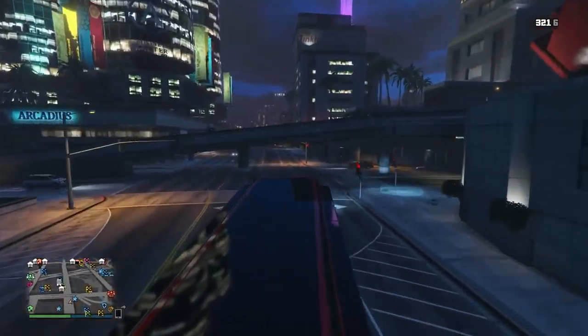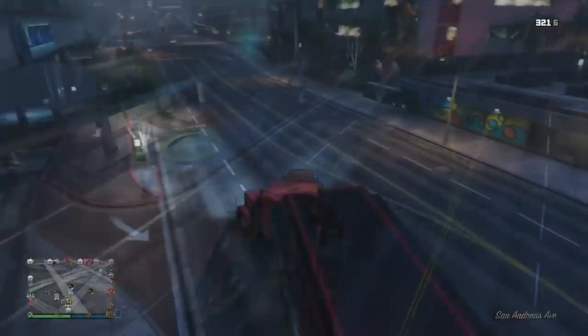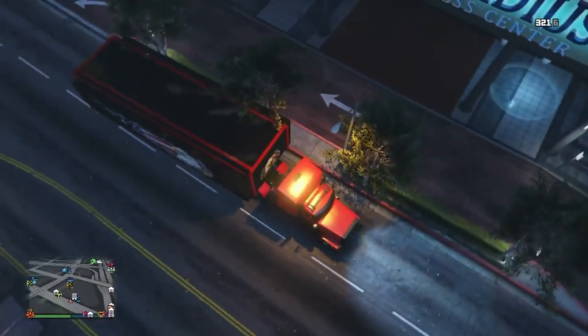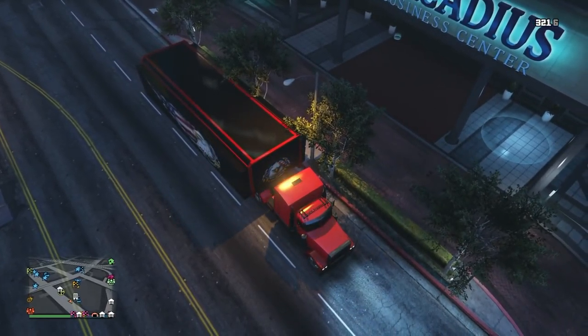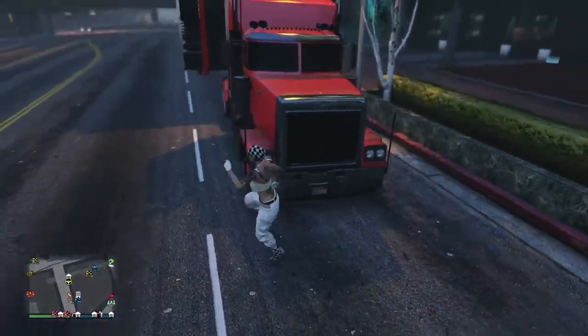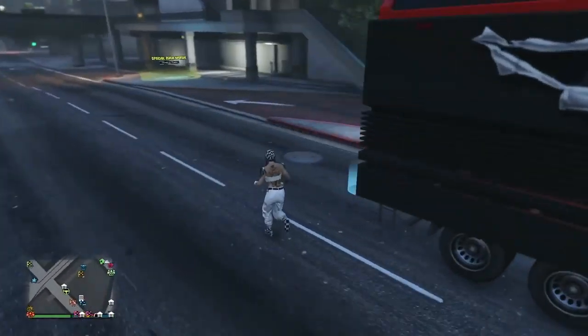So once you've gotten all that set up, you basically just want to pull up your MOC over to your CEO office, because we're trying to make this as quick and efficient as possible. So all I'm doing right now is parking my MOC right by the CEO office, just so I can go in and out nice and quick without driving back and forth a long distance.